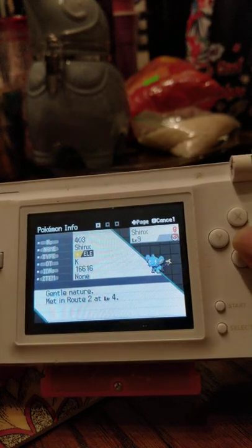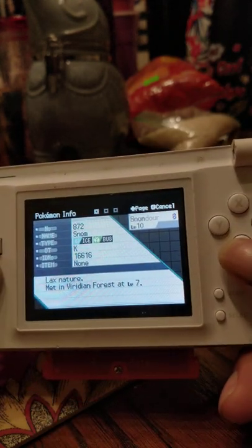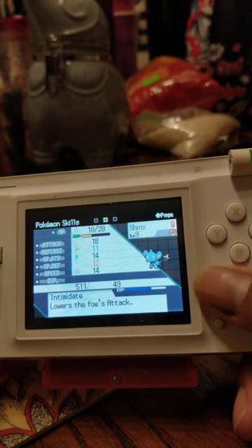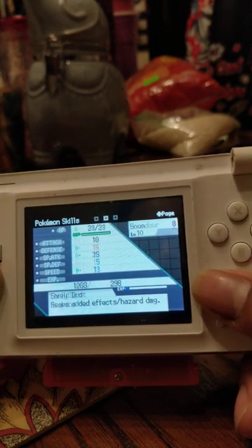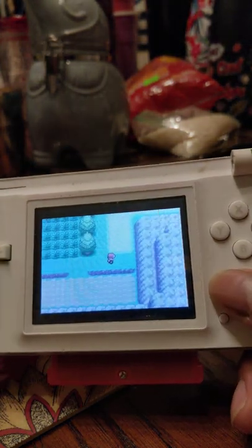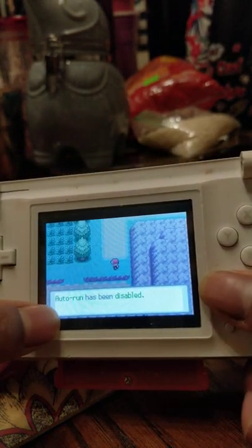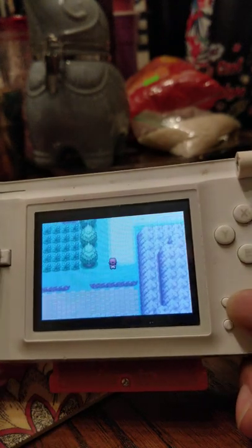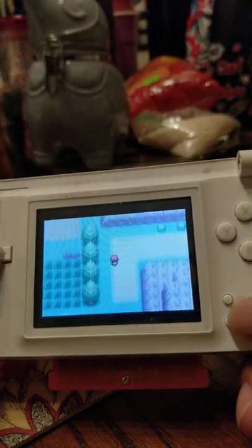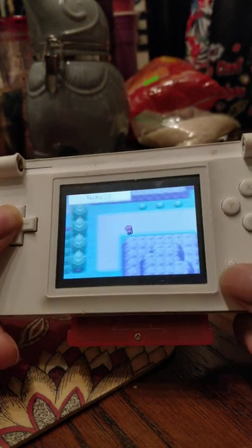Here I've got Shinx, Bulbasaur, Snom, Houndour, and Zigzagoon. Not too bad — Intimidate, Overgrow, Shield Dust, Early Bird, Gluttony, Intimidate. Also, one thing I love about this game is that if you hold L you get auto-run, so you don't have to hold the B button. Here I am walking normally, then I hold L and I'm auto-running — I'm not even holding it anymore, it just stays that way. I love that.